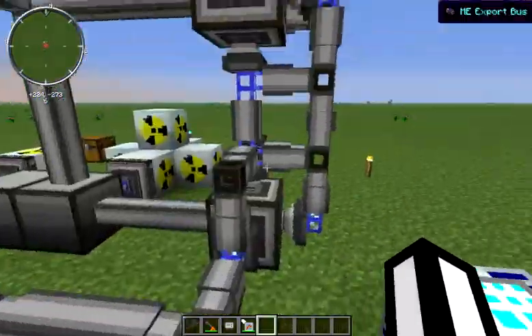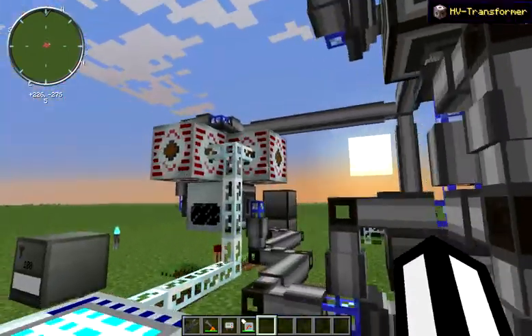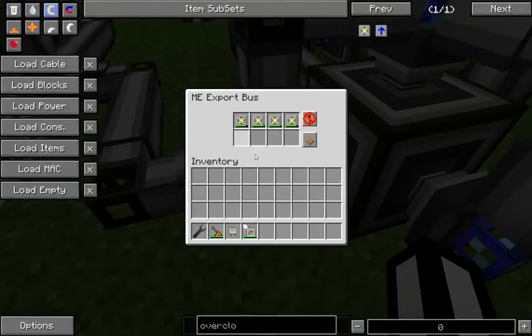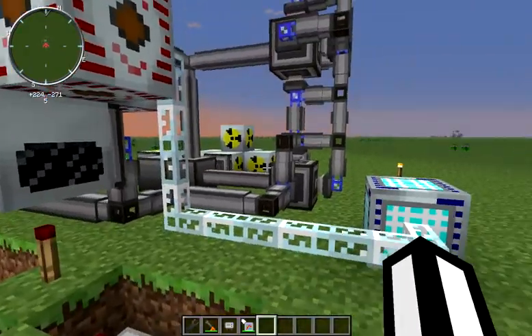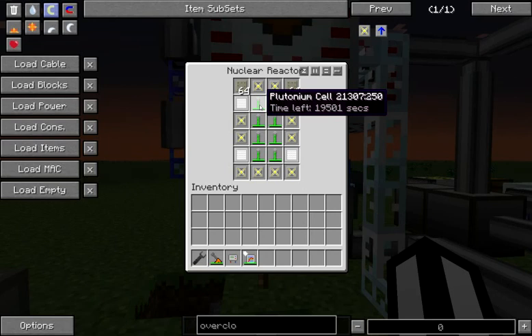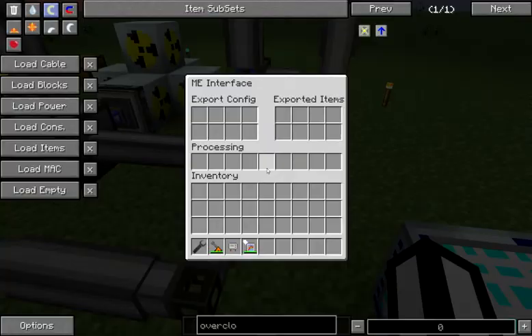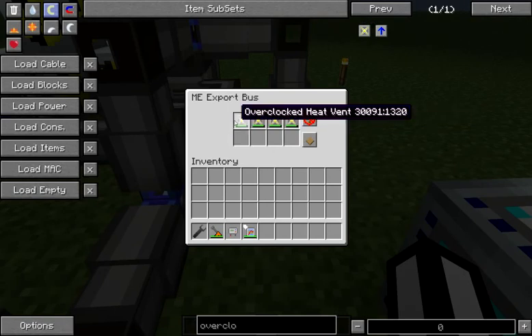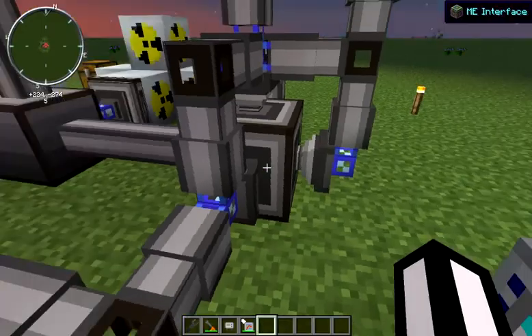We've also got a tower of return — an ME system with a storage bus hooked up to this reactor, with export buses pushing out heat vents of various damage values: 1520, 1320, 1120, and 920. Those are the different stages the overclocked heat vents might be in when next to a plutonium cell. In this configuration, the plutonium cell is putting about 1520 heat onto the vent. If it doesn't get picked up on the first pass it may be at 1320, then 1120, then 920 on subsequent passes.